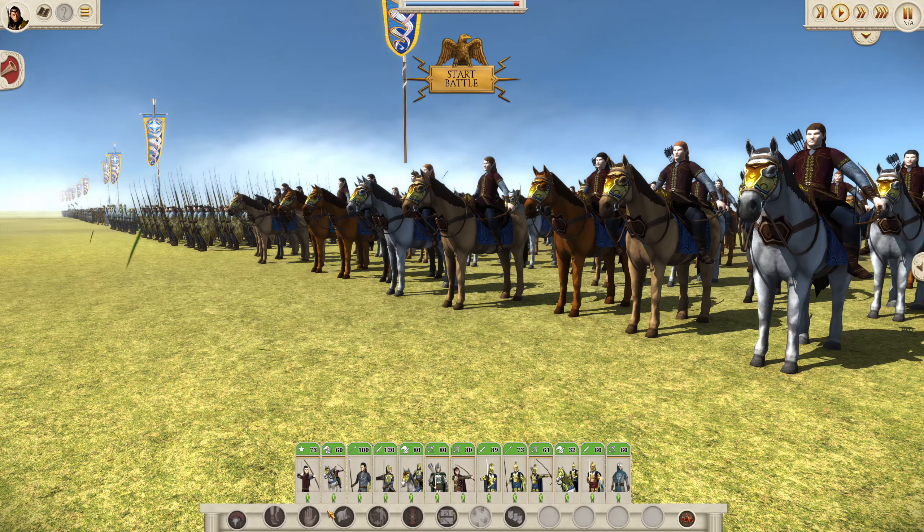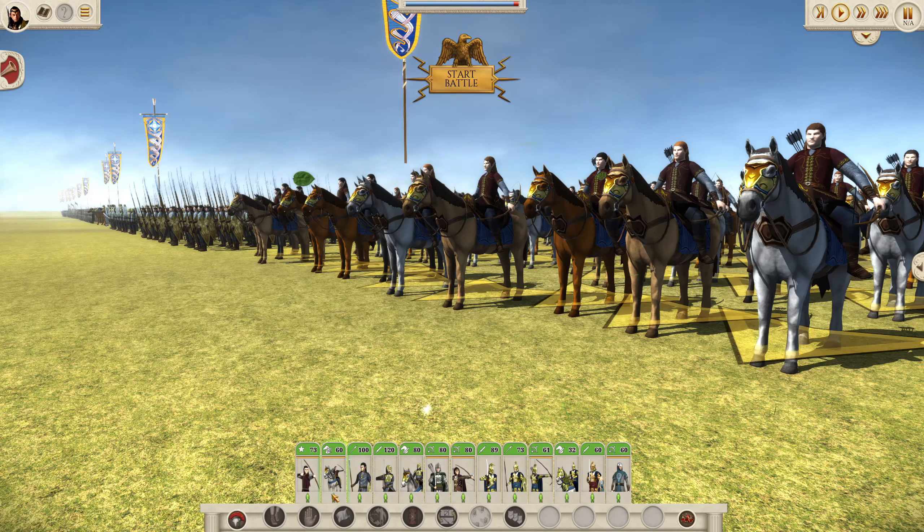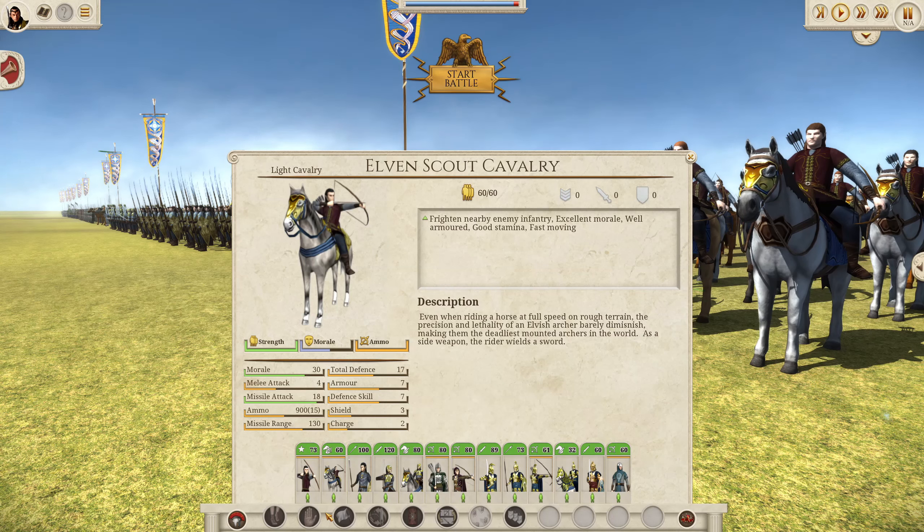Next we have the Elven Scout Cavalry, which are missile cavalry recruitable from tier 3 of the training grounds. Missile cav is fairly overpowered in Rome Remastered generally, and this unit is very strong with a missile attack of 18, higher than the Elven Archers. The limits are the ammo of 900 (15 per soldier) and a low unit size of 60. They take three turns to recruit and cost 690 up front plus 180 upkeep per turn. They aren't awful in melee but I'd use them to flank and chase down enemy units rather than charging head-first. Overall a great addition to any roster.